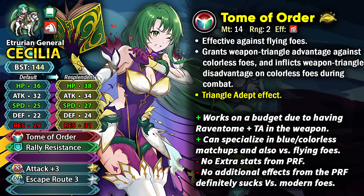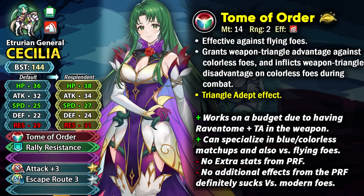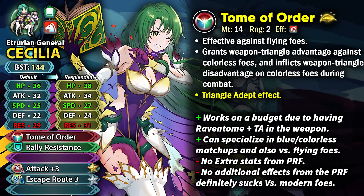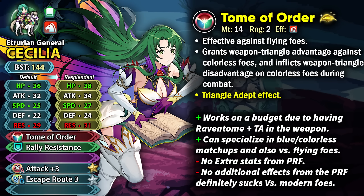Triangle adept as a weapon refine has not really been too good, but this is the exception — with raven tomes, having triangle adept is definitely helpful and it frees up your A slot from running triangle adept separately. Even though this weapon lacks extra stats and additional effects you'd need for many modern foes, she can still work out fine on a budget for limited hero battles or arena assault.